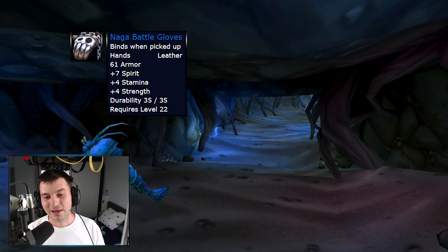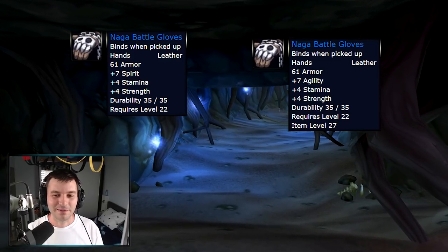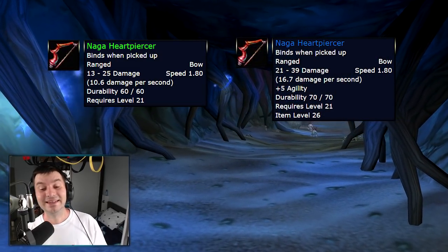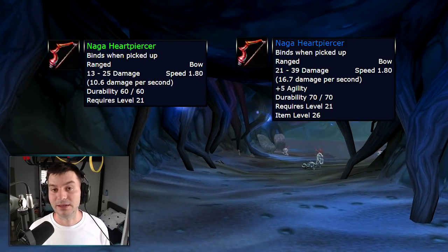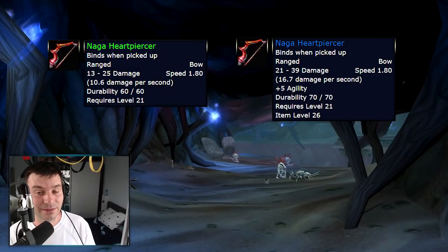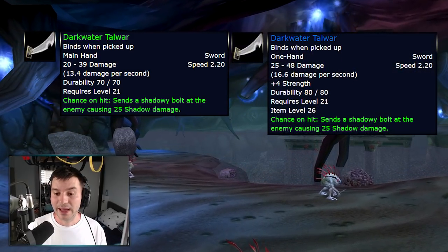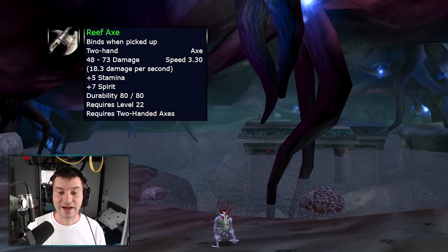The Naga Battle Gloves go from four stamina and four strength — and seven spirit — to seven agility or strength and four stamina, great for druids, warriors, and rogues. The Naga Heart Piercer, a 1.80 speed bow with low DPS, goes from about 10 DPS to 16 DPS and gains five agility. It's fast so hunters will spend arrows quickly, but for warriors and rogues as a ranged weapon the five agility gives a lot of crit, dodge, and armor. The Darkwater Talwar, a sword with 13.4 DPS requiring level 21, gets stats increased significantly with four strength added.